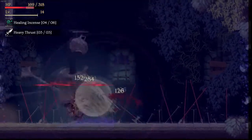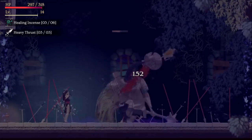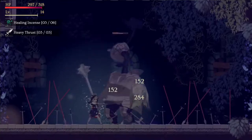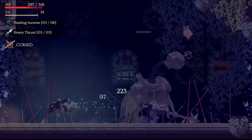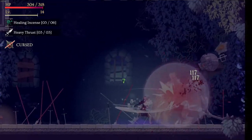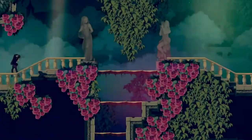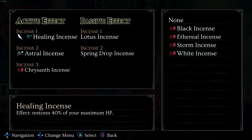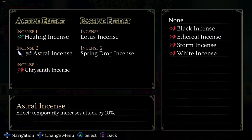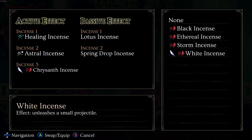Overall, I'd say the gameplay of Minoria is pretty solid. It has a very strong foundation and though I have a few gripes about some design decisions, as a complete project this is a fun game to play. Minoria is a neat little Metroidvania with fun combat, good level design, and an interesting if somewhat shallow world. It does a lot right and not a lot wrong, though I feel that while the game has an absolute ton of potential, it doesn't quite reach the same level as other modern-day Metroidvania classics like Hollow Knight, The Messenger, or Ori and the Blind Forest.